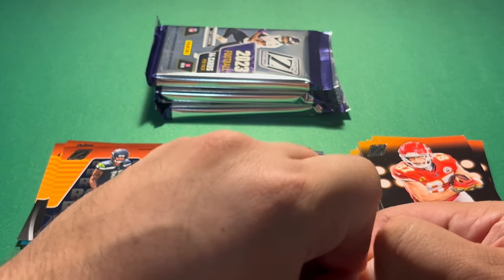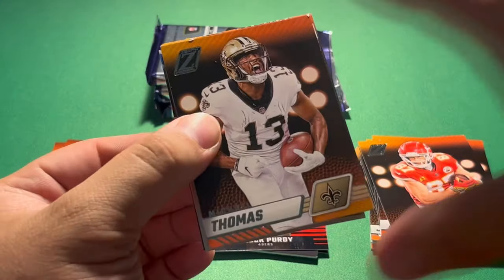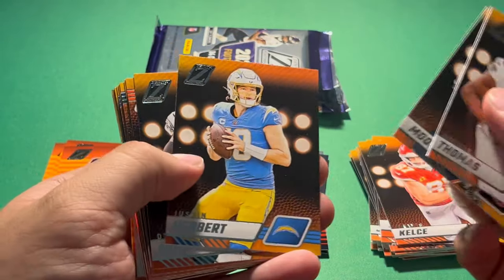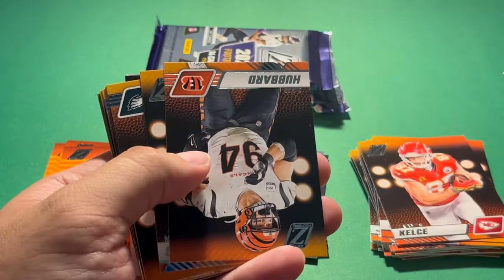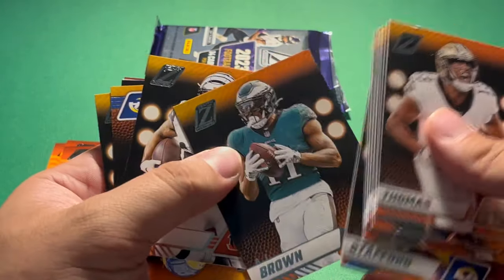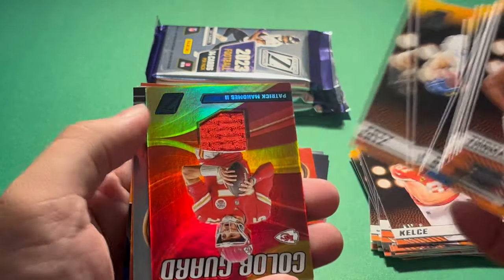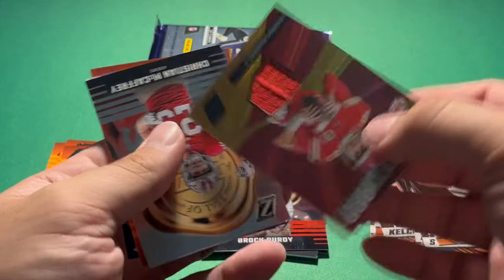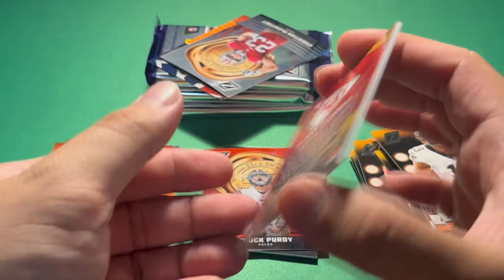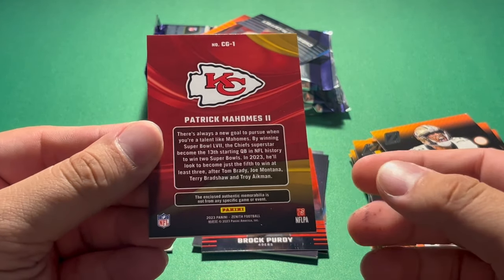Let's get into our third pack. Michael Thomas, DJ Moore, Justin Herbert, DeAndre Swift, Sam Hubbard, Matthew Stafford, AJ Brown, Joe Mixon, Cooper Kupp, Zach Ertz. Oh sweet — Color Guard Patrick Mahomes! Come on, be game-used, at least player-worn. Enclosed Authentic Memorabilia — not from any specific game or event.